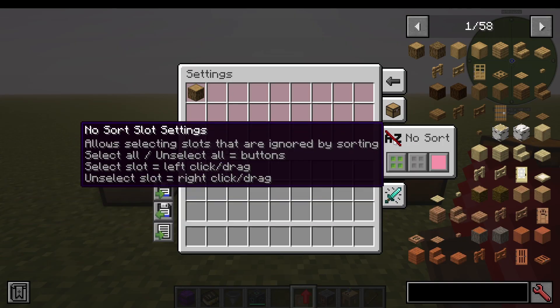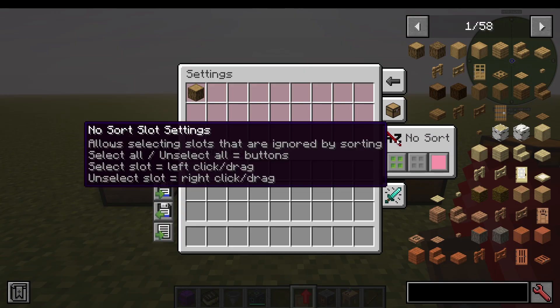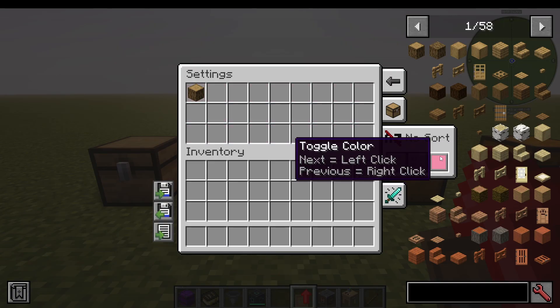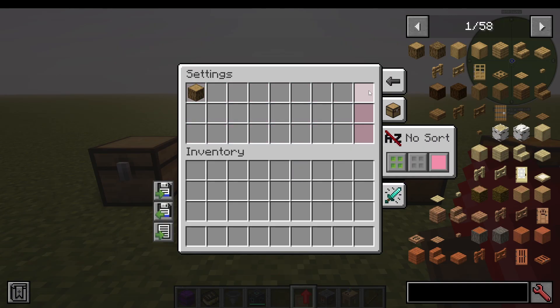Then we have sorting — allow selecting slots that are ignored by sorting. I can say I don't want to sort these three here. I can select all slots or unselect all slots and choose a color. I can left click to say don't sort these slots, just leave them as they are, or drag and right click to disable them.